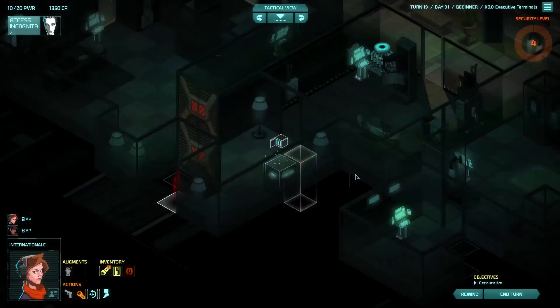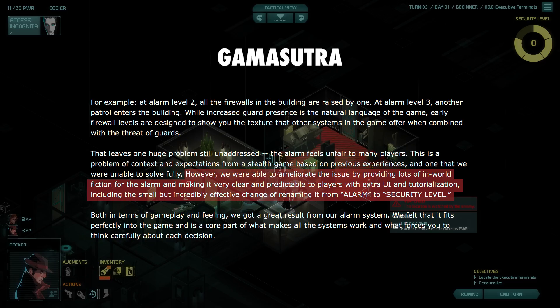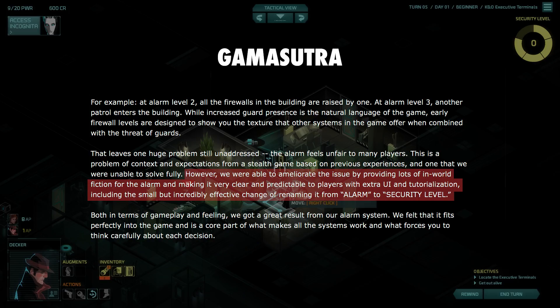The alarm system was still met with some resistance, but Lance says: 'We were able to ameliorate the issue by providing lots of in-world fiction for the alarm, and making it very clear and predictable to players with extra UI and tutorialisation' — including the small but incredibly effective change of renaming it from 'alarm' to 'security level.'